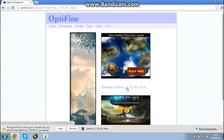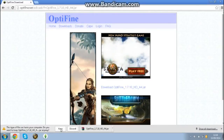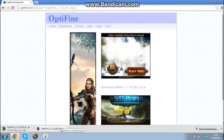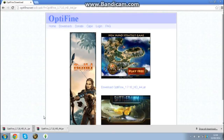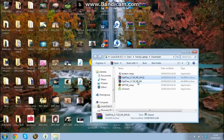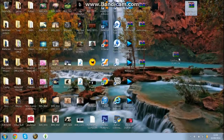Then just click 'Download OptiFine.' It will warn you that it is a harmful file, but that basically just means not a lot of people download it or something like that. Once it's done, click 'Show in Folder' and you should see it there. Drag and drop it to your desktop.